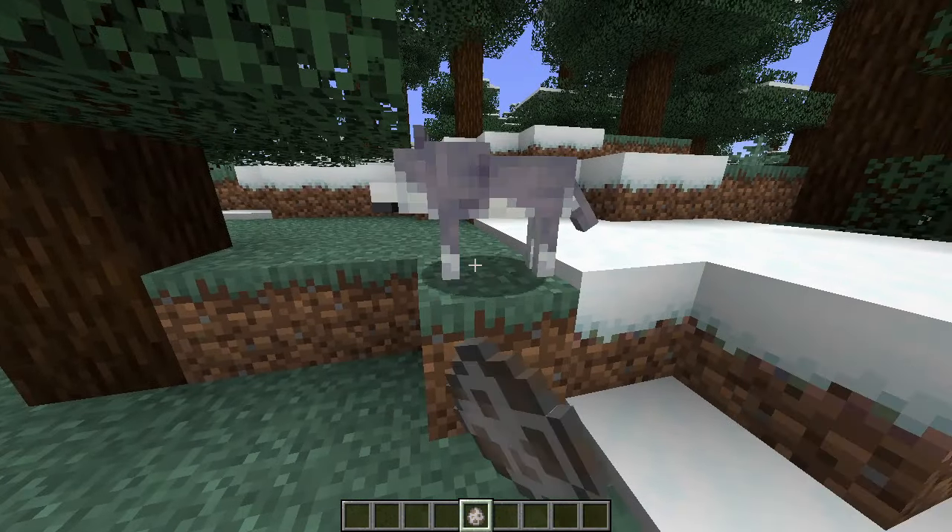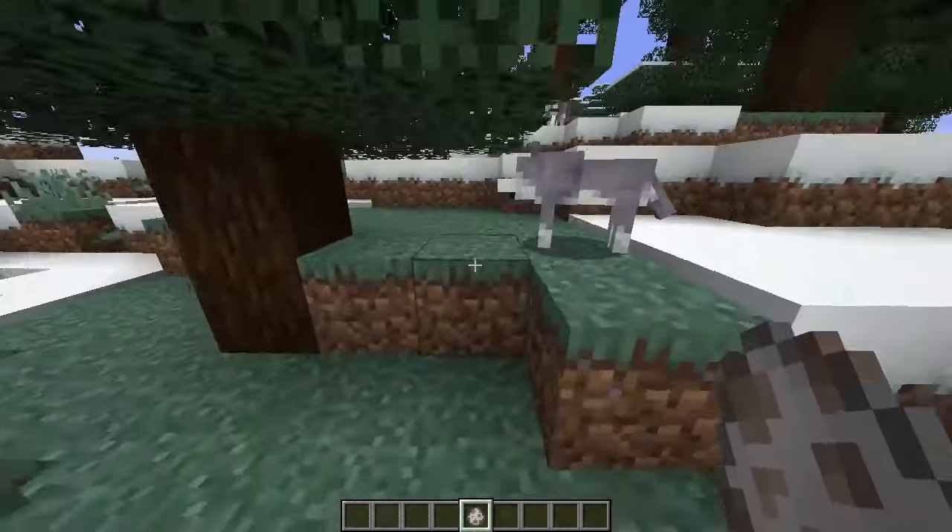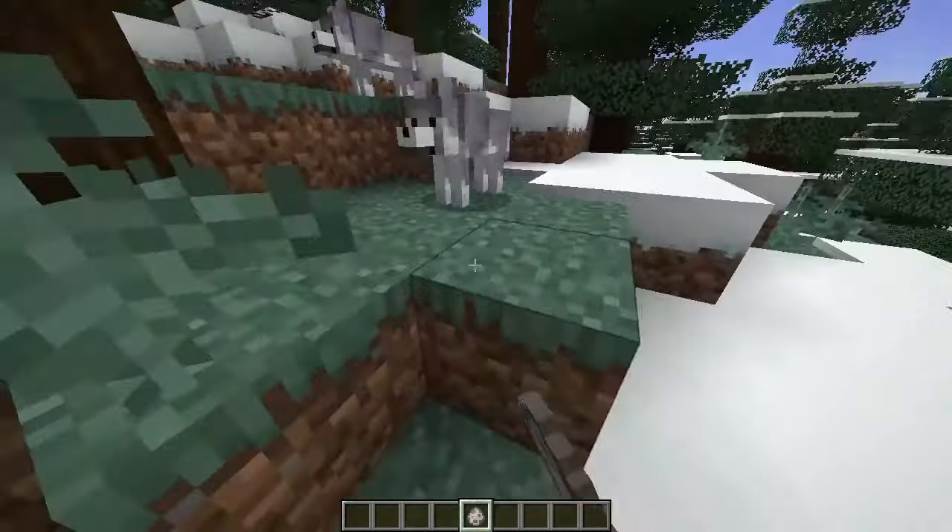Following up with that, we now have the ashen wolf, which is kind of a bluish tinge to it, and it is in the snowy taiga biome.